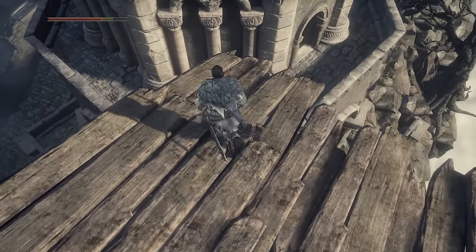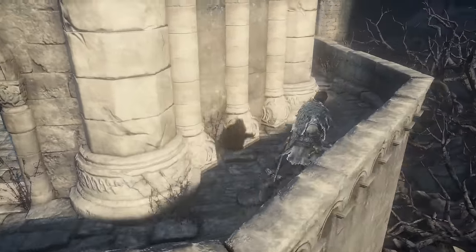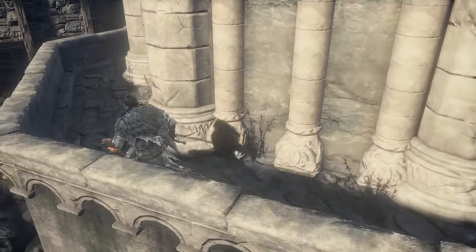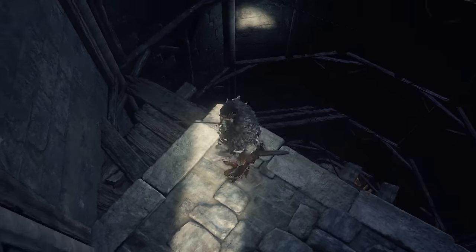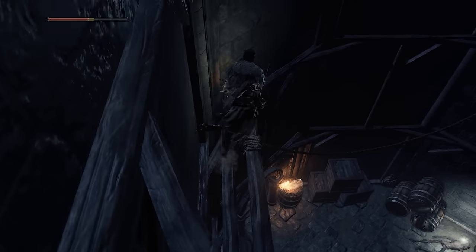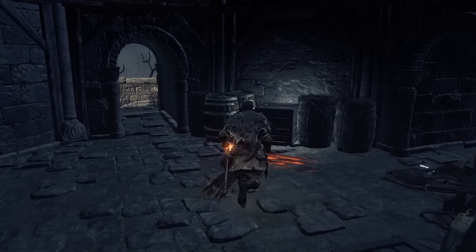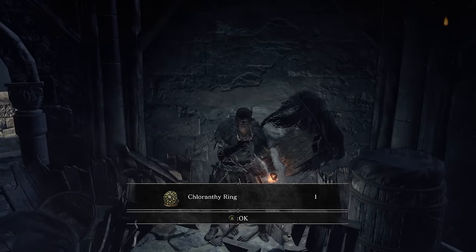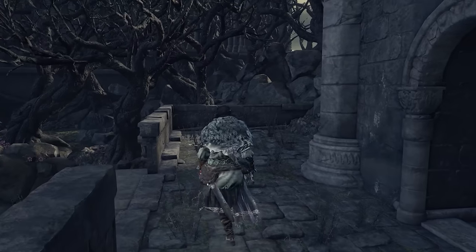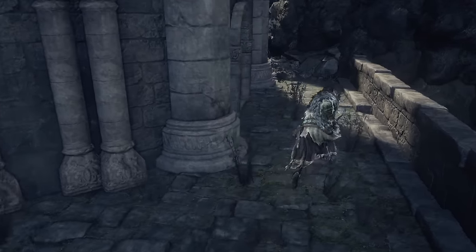You can also jump down here to this little tower. Be sure to check out the back here if you want some additional Homeward Bones — you'll get two that you can use to return or save for later. Here you have to do quite a tricky jump, quite similar to the Well in Majula in Dark Souls 2. You jump across there and roll down to the bottom. If you have the Silver Cat Ring, you can jump down without taking damage. You get the Mira Set and the Chloranthi Ring — pretty amazing. The Chloranthi Ring gives you Stamina Recovery, and the Mira Set is the armor from Lucatiel of Mirrah back in Dark Souls 2.